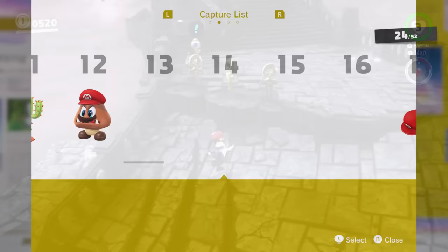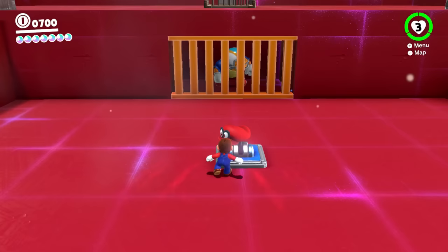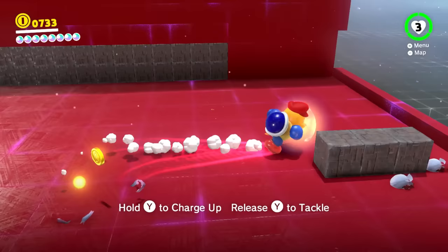Ruined Kingdom has three captures: the Spark Pylon, the Mini Rocket, and the Charging Chuck. The first two are purely to transition between areas. The Charging Chuck is used for some sub-area moons — it's an incredibly underused capture since its first appearance is in the Moon Cave at the end of the game. I like running around with them and ramming through whatever block fits, even if the sub-area doesn't really fit with the Ruined Kingdom at all.